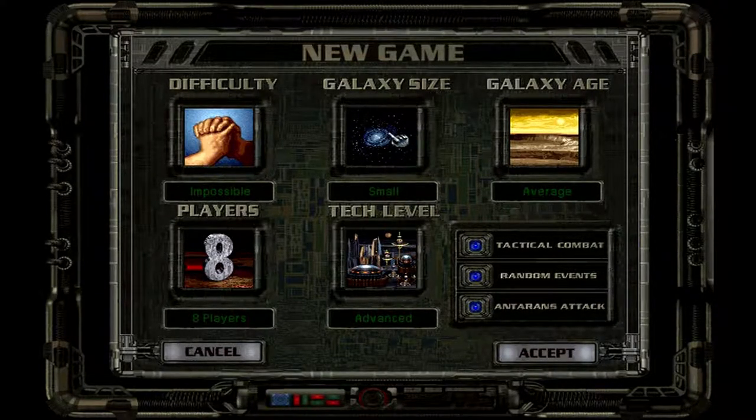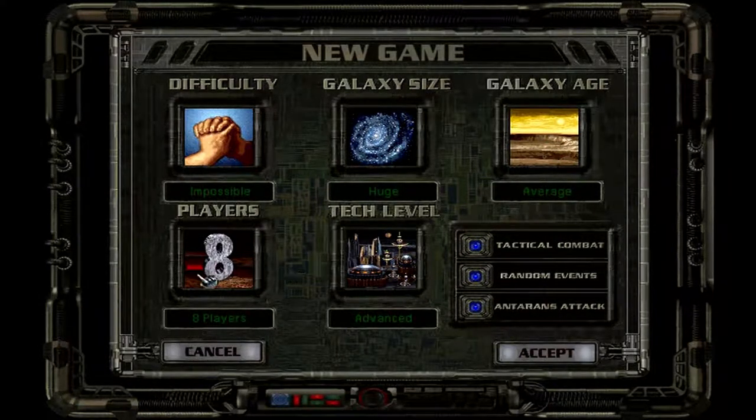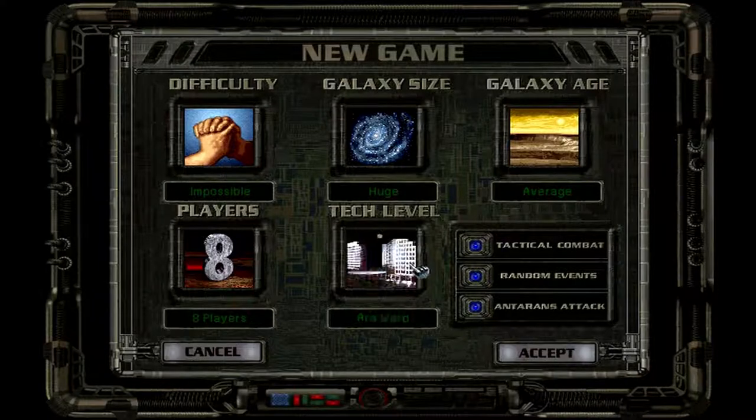You can click on small, medium, large, or my favorite — huge. You can also choose a galaxy age: organic rich means lots of food throughout the galaxy; mineral rich means a lot of good stuff to build; and average is middle of the road. You can play against up to seven others plus yourself — you can go against one opponent, though I go all the way up. Then you choose a starting tech level: pre-warp, average, or post-warp. Tactical combat lets you actually play battles instead of letting the computer decide. You can also enable random events and the Antaran attacks. I'm going to start at impossible and accept.